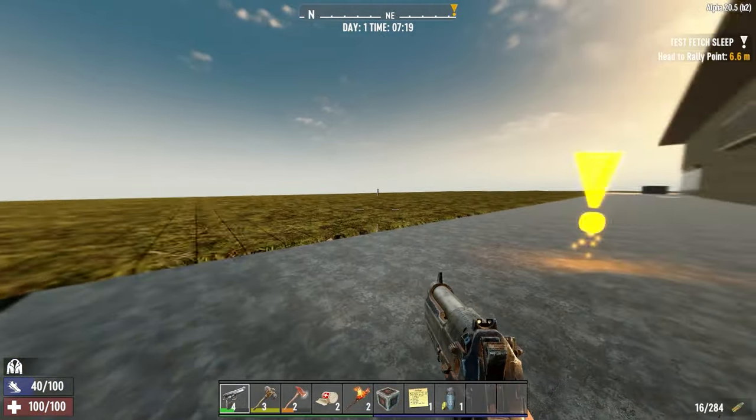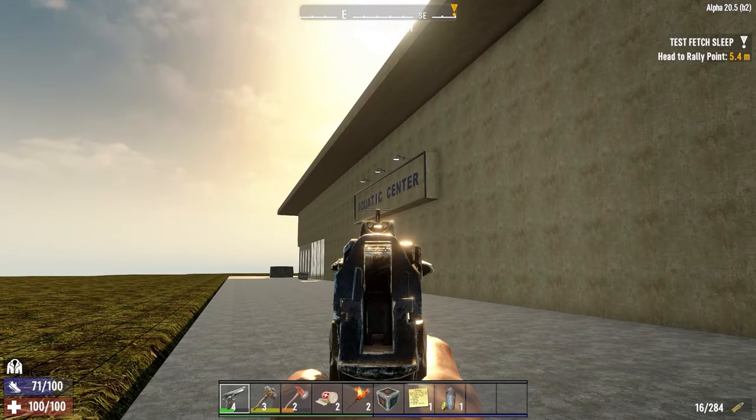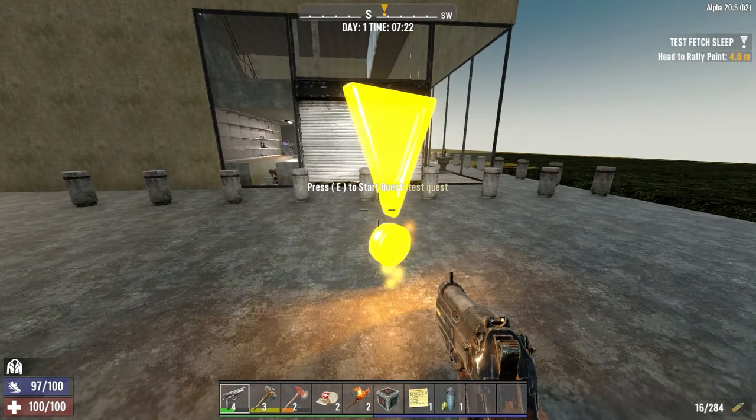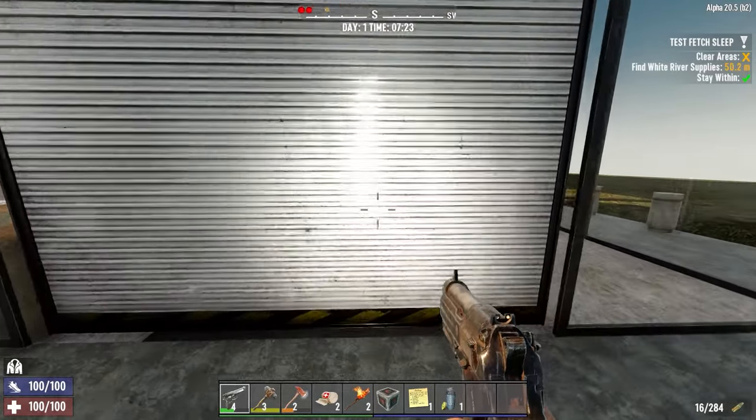Alright, we've made it out front finally to the entrance, and it's a bit plain out here if I'm honest. We've got the iconic set assigned, but apart from that it needs some planter boxes or a car park or something, I reckon. Starting up the quest, let's head on inside and see what we've got.